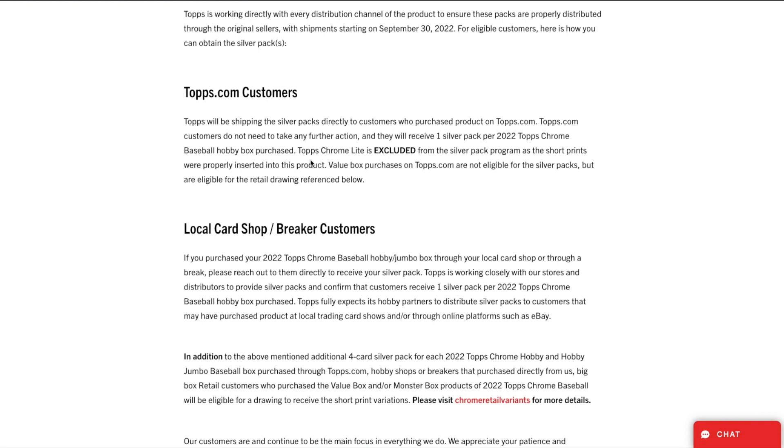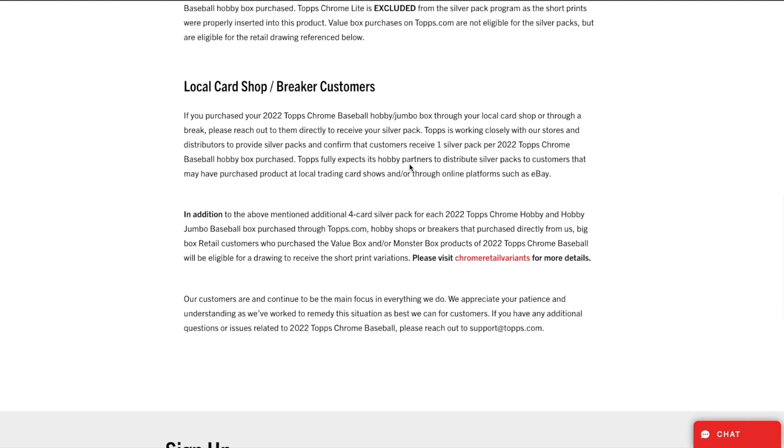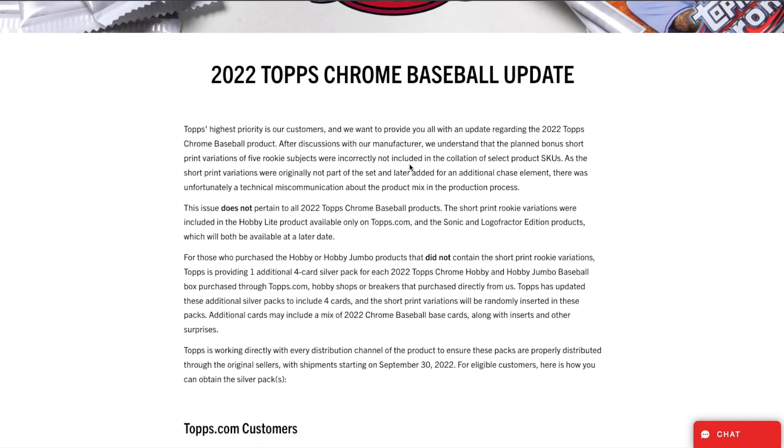Topps Chrome Lite is excluded from the silver program as the short prints were properly inserted into that product. Value box purchases on Topps.com are not eligible for the silver packs but are available for the drawing. The big differentiator for me was that they confirm some products did actually get these short print variants, so it will be interesting to see how often they come out of those boxes.